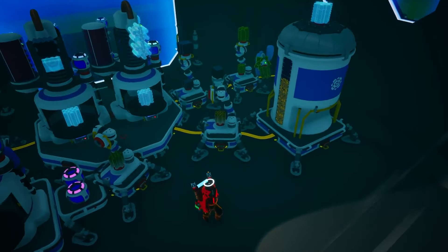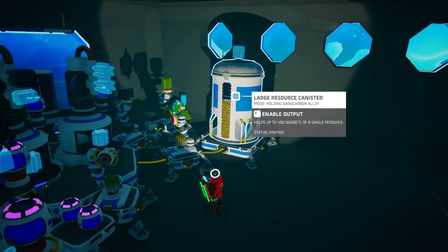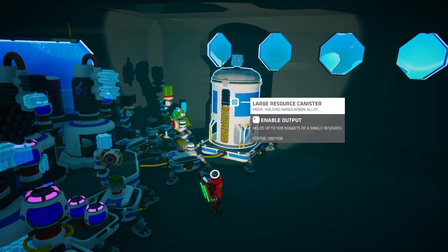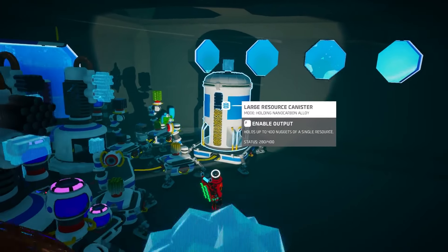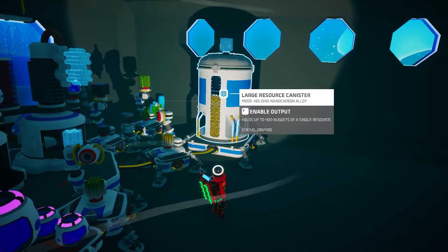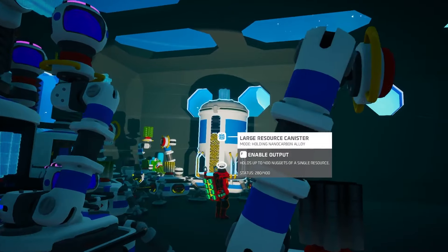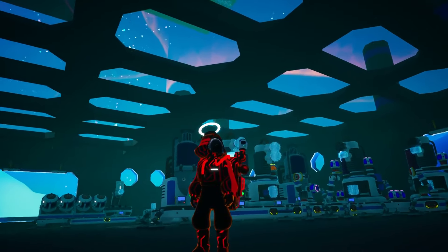Store it however you want, but with a build like this it's pointless if you're not making a ton of it. So don't go any smaller than a large resource canister — I would have gone with the extra large resource canister, but I made the roof too small in this building and it wouldn't fit. Anyway, that's the entire build.